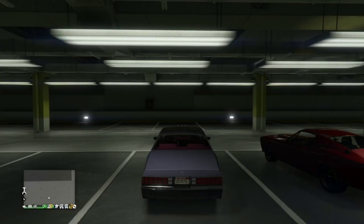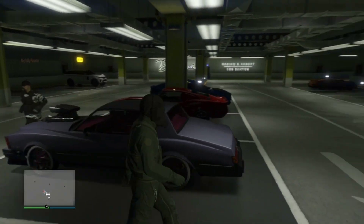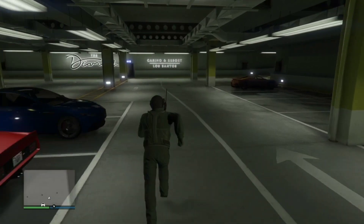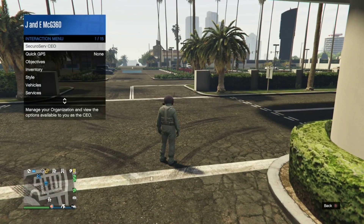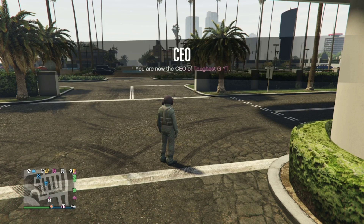What you want to do first is bring any personal vehicle of your choice inside the parking garage. You need a friend to sit in the driver's seat — he just needs to stay there the whole time. I recommend doing this while your friend is going AFK.